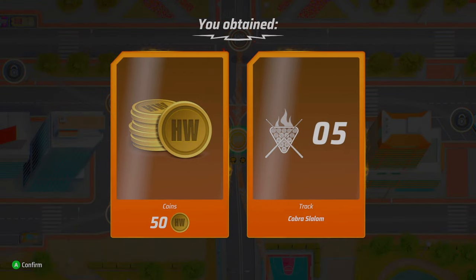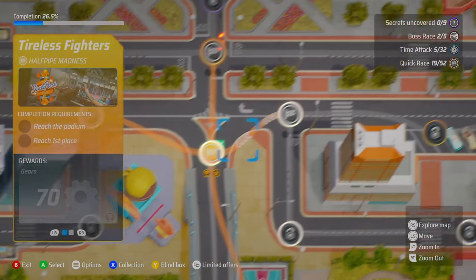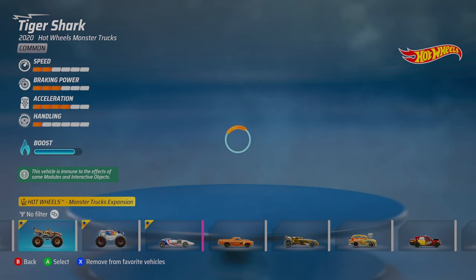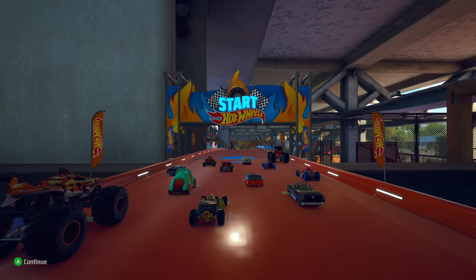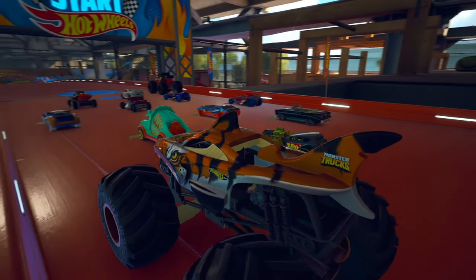Now we've just got to decide where to go. Let's go to the right — Tireless Fighters. What do you think, Tiger Shark? Should we give Tiger Shark a go? Yeah, let's let him give it a go. Tiger Shark has always done well in the past. We're going to go to Half Pipe Madness for this next Hot Wheels Unleashed Monster Truck race.